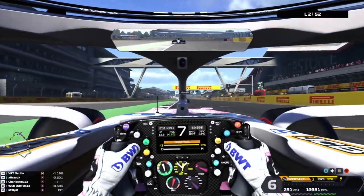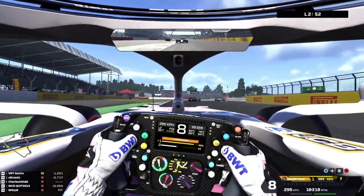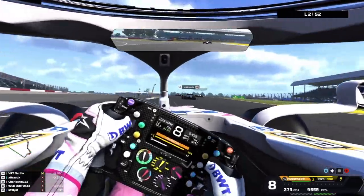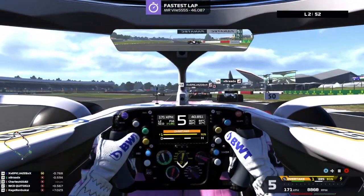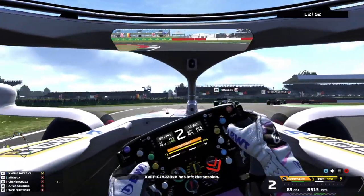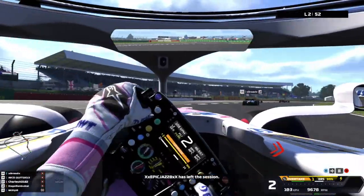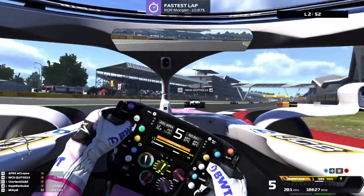We've survived lap one and we're still in P16, right back where we started. There's a whole train of us from P12 to P17. I've got a Haas coming to my right — I'll give him some room and I do drop another position, down to P17.